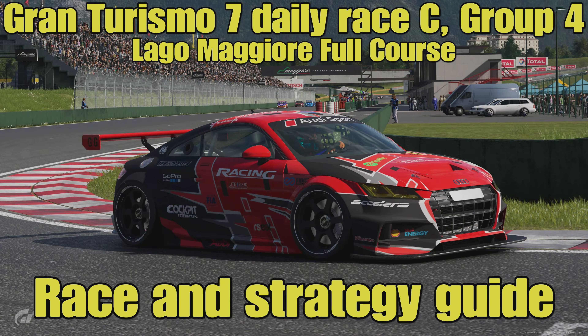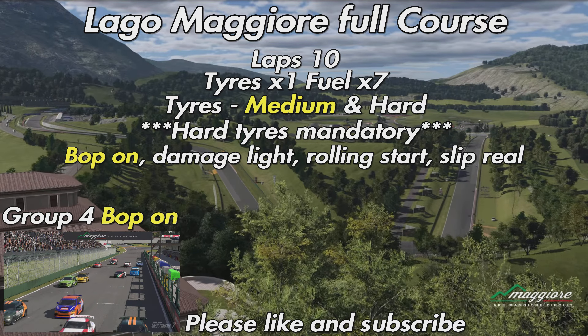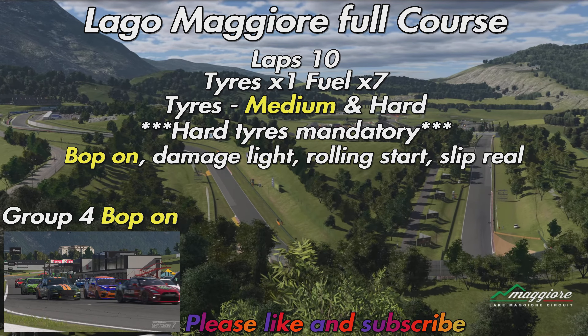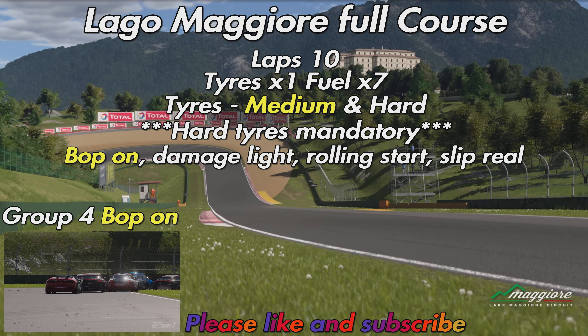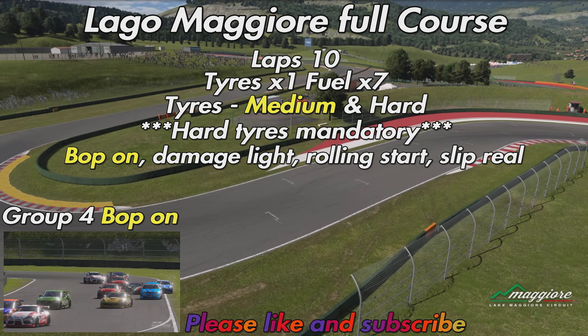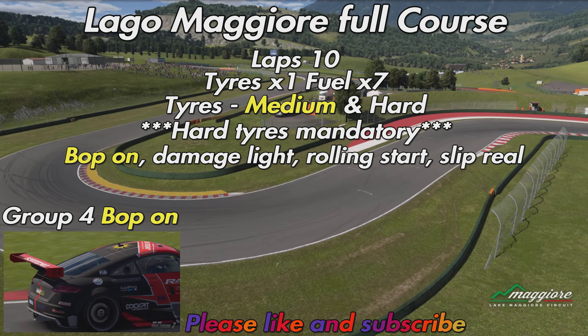Hello everyone, welcome to this week's Gran Turismo 7 daily race and strategy guide. We're in the Group 4 machinery for this week's race and once again we are off to Autodromo Lago Maggiore - it's the full course, the original layout. I understand the complaints about how often we visit this location; we were here a couple of weeks ago in the Group 2 cars, and there's also been a nations race and a manufacturer's race around alternative layouts recently.